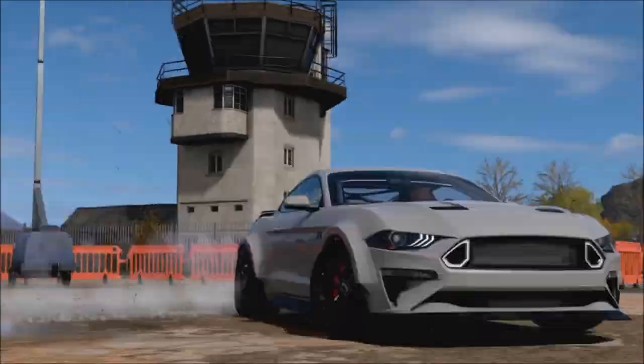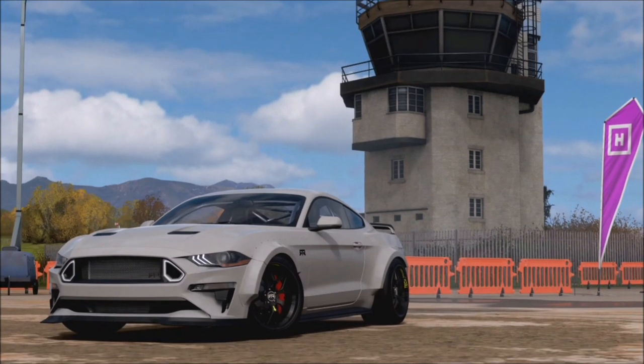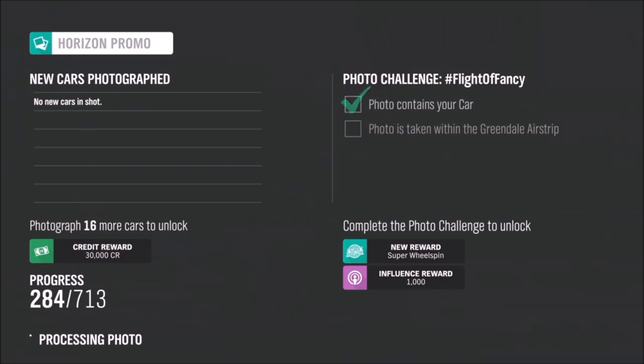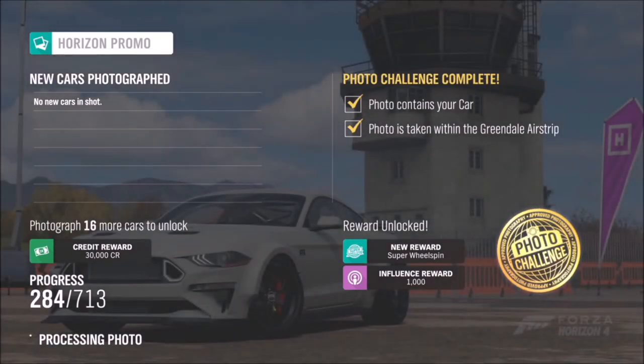I took ages to find a decent angle for the photo and it still didn't look great, but it doesn't really matter. I ended up taking it there, and as you can see both boxes have gone with a gold tick — the photo has been taken at Greendale airstrip and it contains your car. Whatever car you want, it doesn't matter at all.